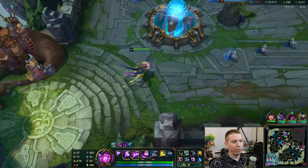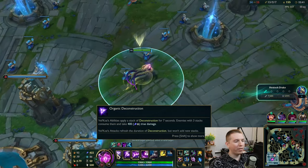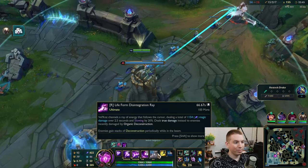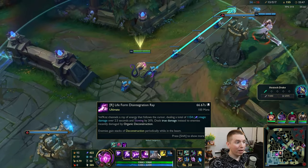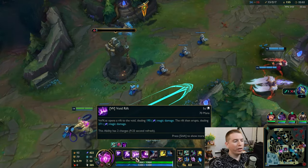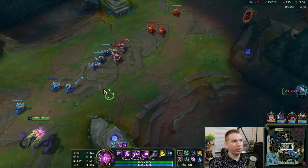We go for the rod. Right now our passive is 400 true damage when you hit them with three stacks, and our ult absolutely destroys those. So if I hit them with a combo and then ult, they're just taking straight-up true damage.